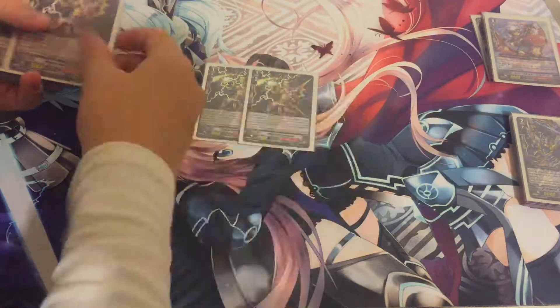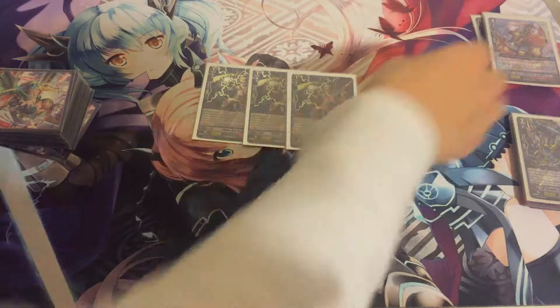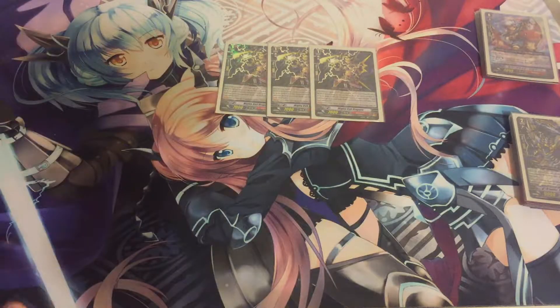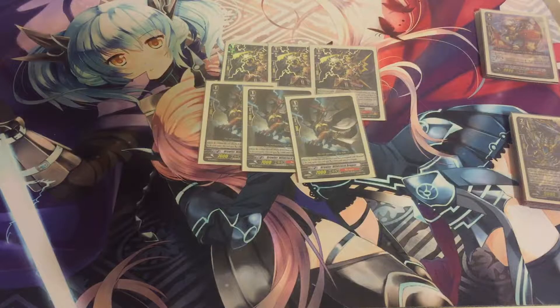Next up we're playing 3 Stride Enablers, because you want to keep grade 3s in hand sometimes for his skill, or just in case you don't have any Stride Fallers. We're playing 3 10k attackers — this is for early game, grade 2 game, and sometimes you'll play it just because it's a good beater.